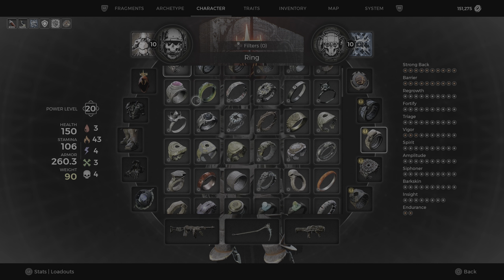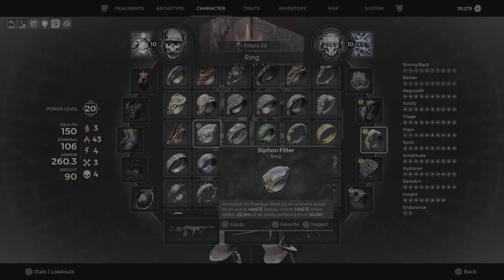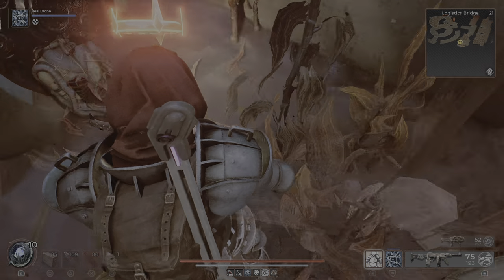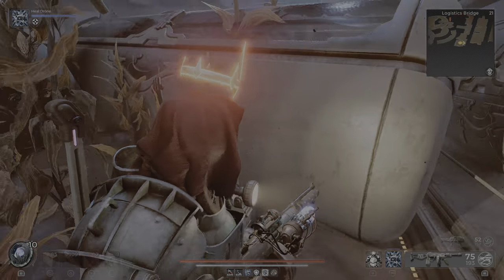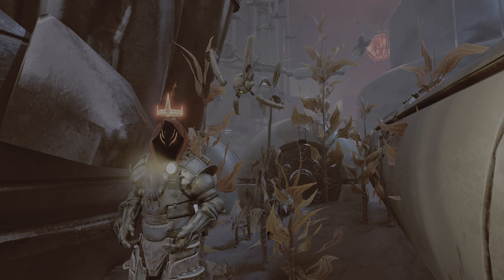Let's see what it does. It increases all damage dealt by an amount equal to the active haste bonus, and grants haste when within 22 meters of an entity suffering from slow. That one's really nice. Hope you guys find it useful. If you have any questions, write them in the comments. Yeah, lsd789 out.